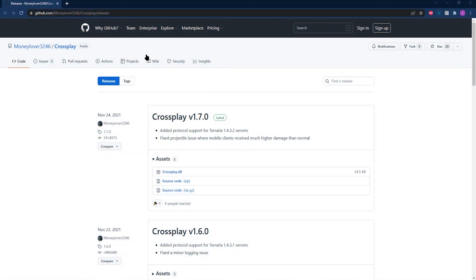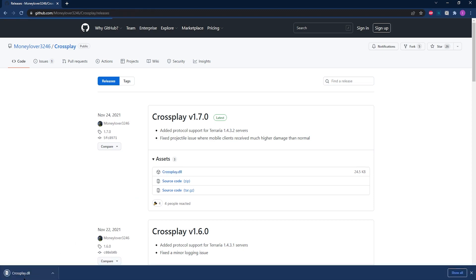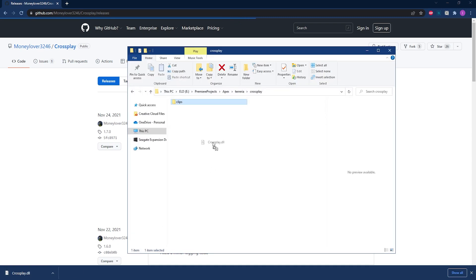To enable cross-play, start on the cross-play GitHub web page — which will of course be linked in the description of this video. From this web page, you can go ahead and download the crossplay.dll file. Make sure that you're downloading the latest one, and once it's downloaded, move it to a folder where you can easily locate it later on.